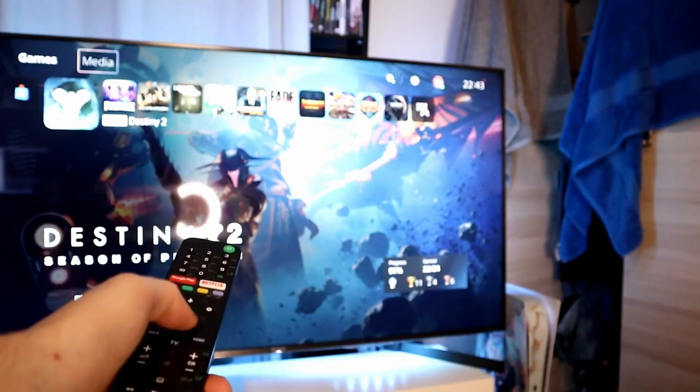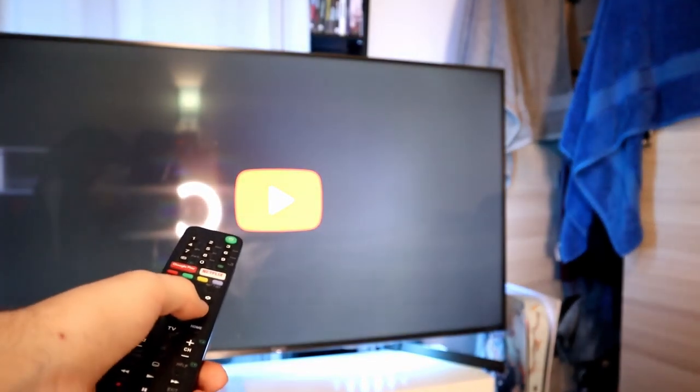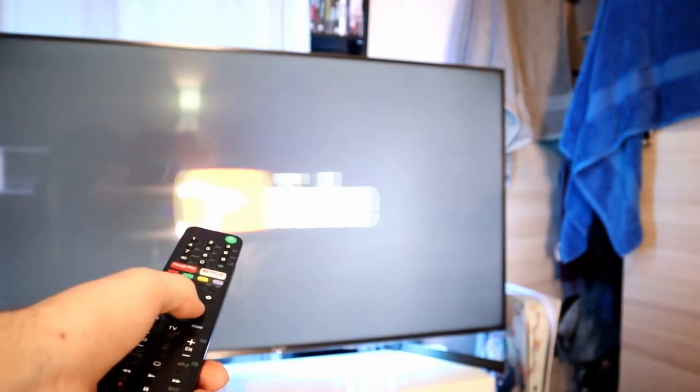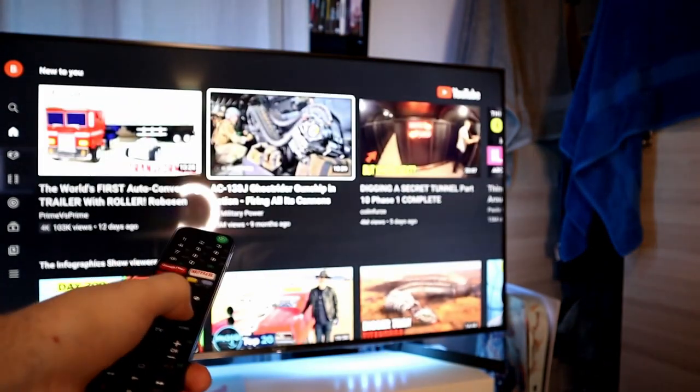Number 34: The TV Remote. With HDMI device link enabled, you can use your TV remote on your PS5. So there's no need for that overpriced media remote — just use the TV remote instead.